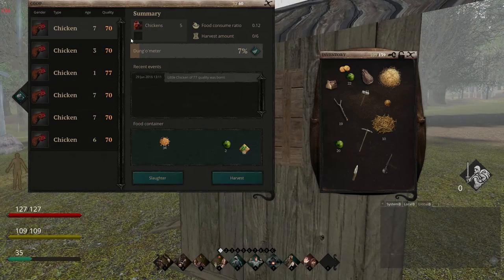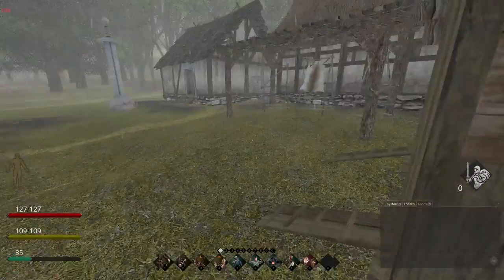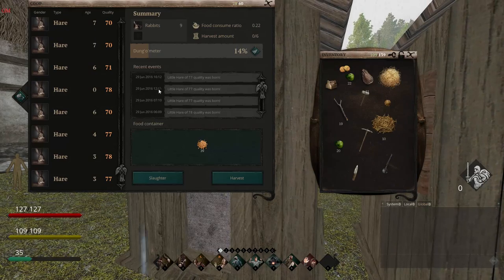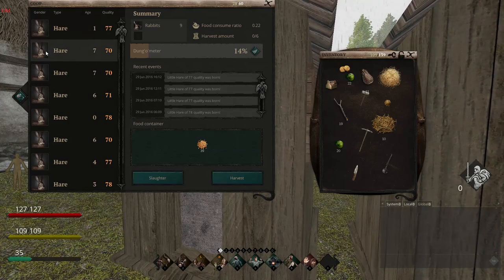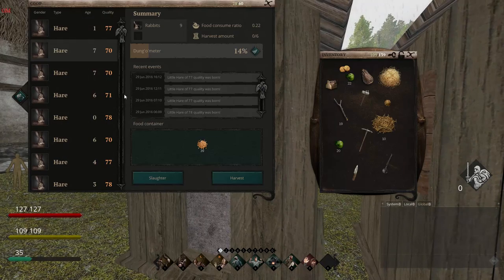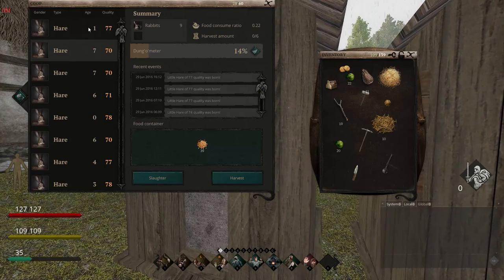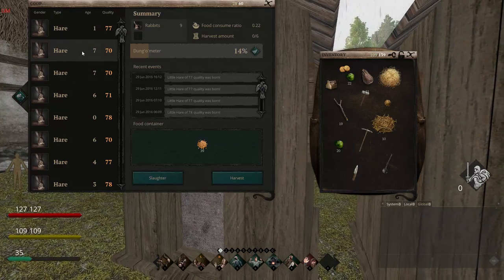If you slaughter one of these, you'll get feathers, bones, and stuff like that. Every once in a while a new one will be born. For the rest of this video, we're going to go over to the hare coop. As you can see, I've had quite a few of them born, which is nice. I'm going to pick an older one — a lower quality one — which in this case is a 7-year-old, or age 7 (probably days more like it), with a quality of 70. And I'm going to slaughter it.